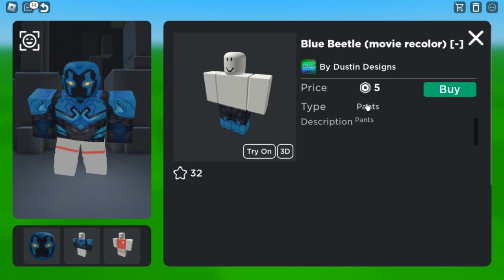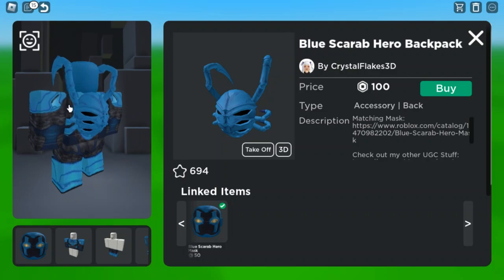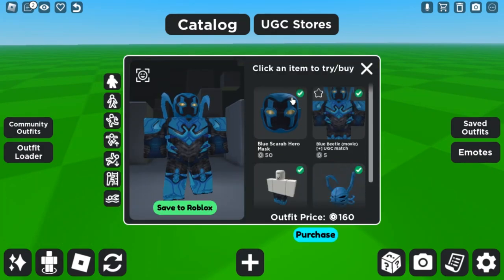Next are the Blue Beetle movie pants, which also match the head and shirt — also 5 Robux. After that you need the Blue Scarab Hero Backpack, which is 100 Robux, and it fits really nicely with the whole avatar together. So the whole avatar costs 160 Robux total with the head and all the items.